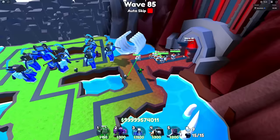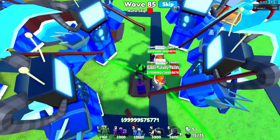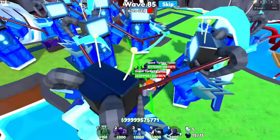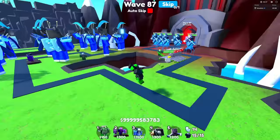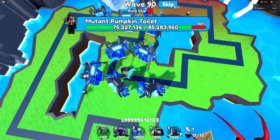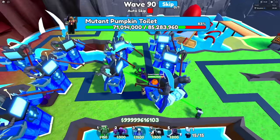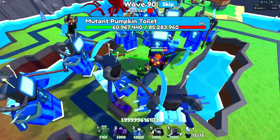I'm going to get those smooth toilets - but the turkey toilets are getting a little far, they had 37 million health. Wave 87 is also going pretty well with only 31 million health enemies. Wave 91 is where the difficulty shifts up quite a bit - we finally face the Mutant Pumpkin Toilet boss. The next boss after that would be the Astro Toilet. The Mutant Pumpkin Toilet has 85 million health.